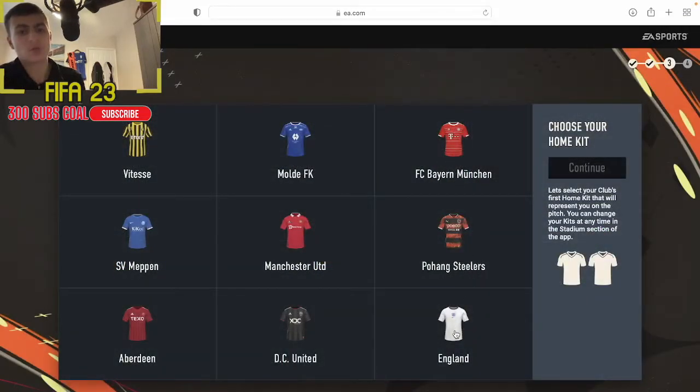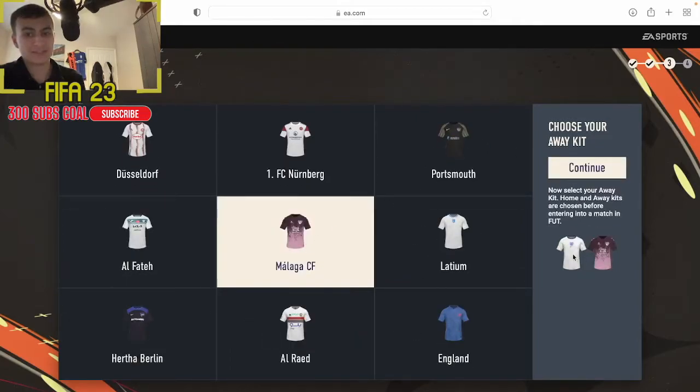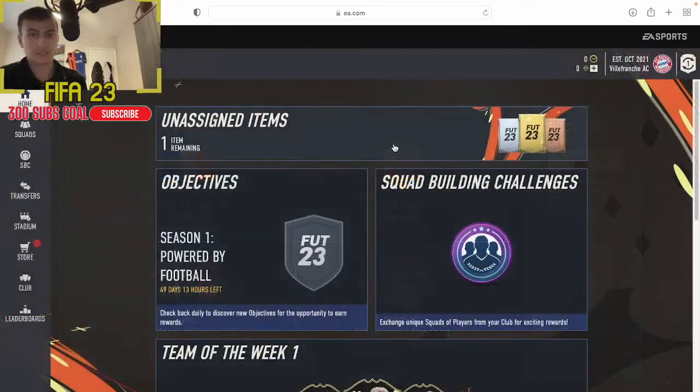We're going to go with the England kit as the home kit. We could go England for the away kit as well but that's a bit boring - this Malaga kit looks nice, look at that nice little flare on it. For the club badge we'll take Bayern Munich's dominant side badge.